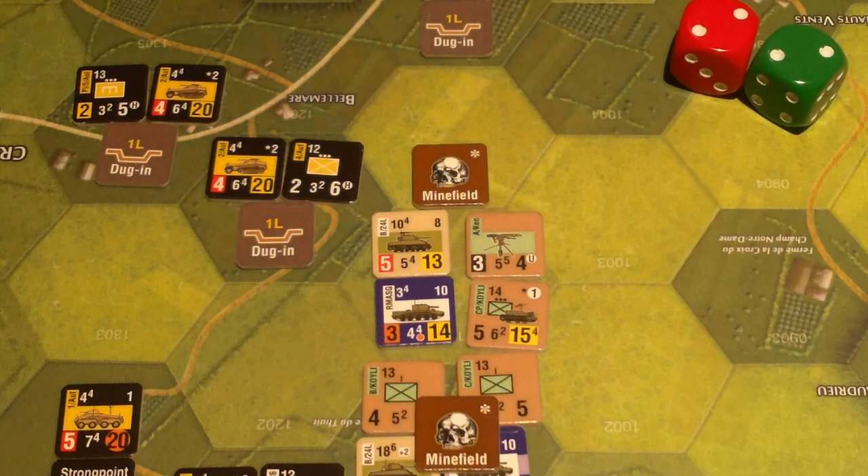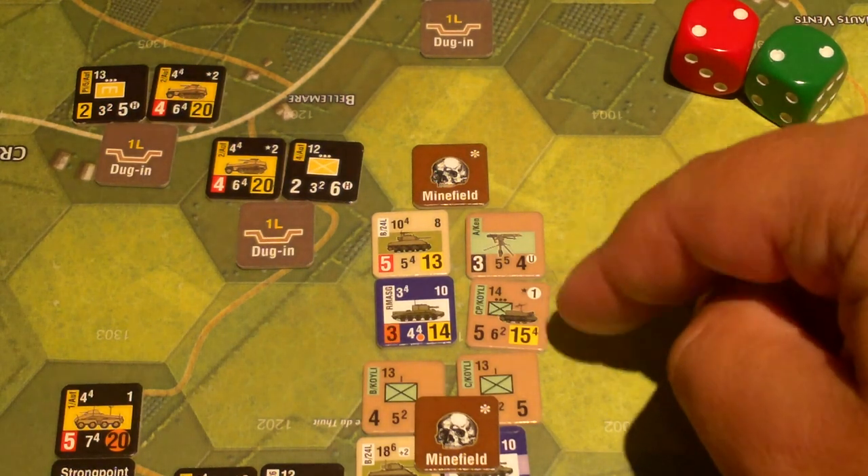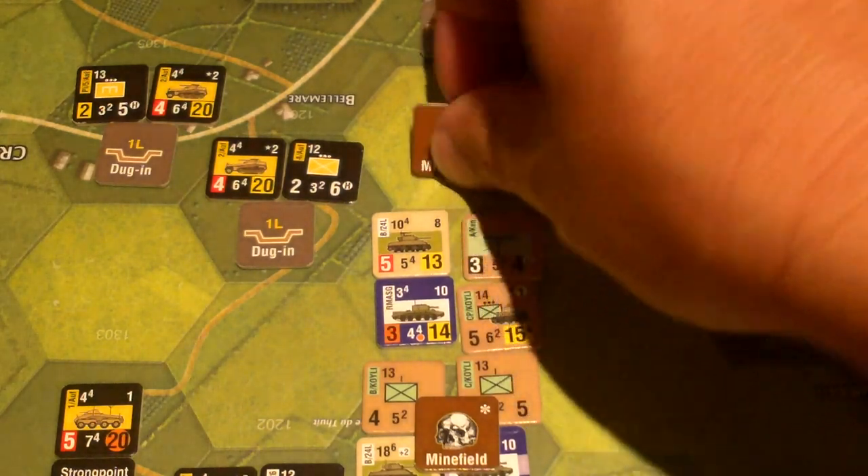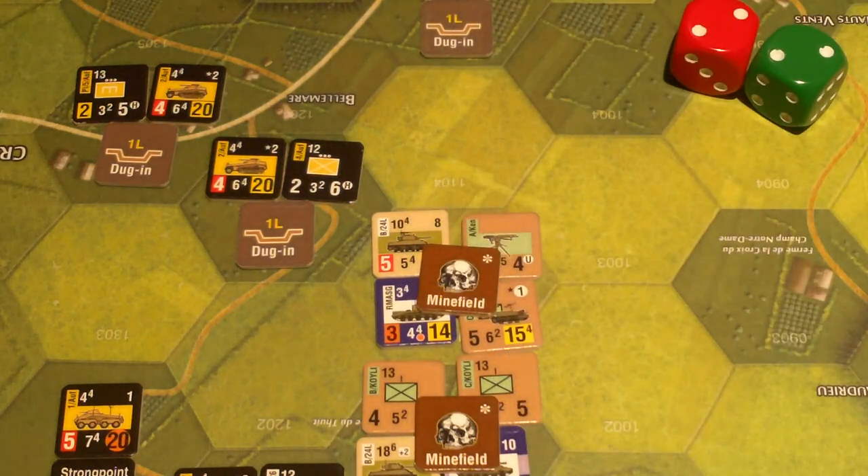Now for the carrier platoon — rolled a six, no effect. But they did lose their transports. That's another point from the transport pool and one more victory point. The British transport pool is now at zero — depleted. More losses will be double victory points for the Germans. I need to decide if they're going to assault into the neighboring hex. I think the answer is no — I don't want to take more minefield losses. They'll stop their movement and rely on the combat phase to get some attacks out.